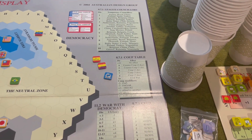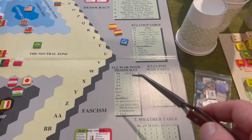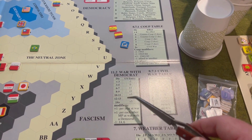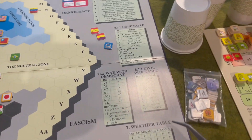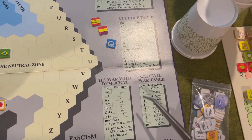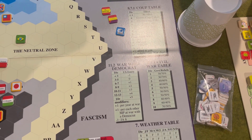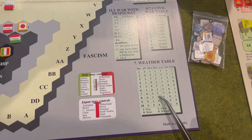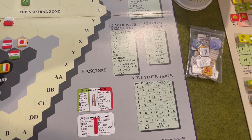Below that is a coup table for resolving coup cells in various minor countries. We have a 'War with Democrats' section showing the effect on US entry when a major power is at war with a Democrat for a certain number of turns. We also have a civil war table, which determines the initial split between government and rebel units whenever a civil war breaks out in a minor country. And finally we have the weather table down here, which we are not going to use because we'll be using the weather table in the WIF Collector's Edition charts.